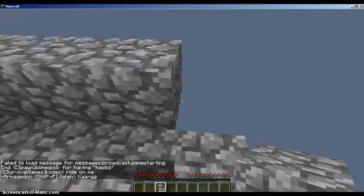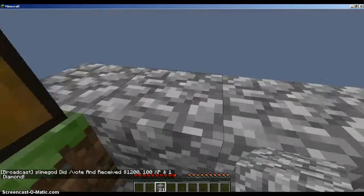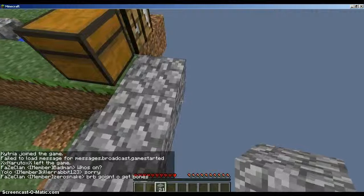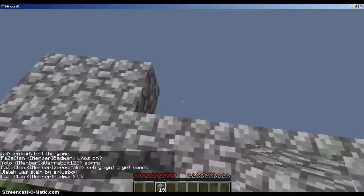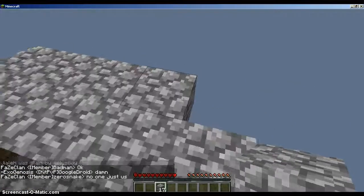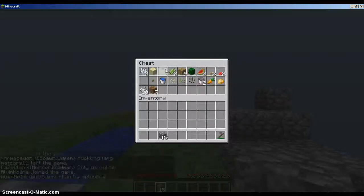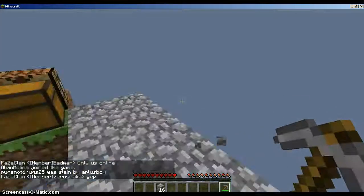I don't want to fall off so I'm pressing shift. Let's expand this a little bit. I'm not gonna let go whatever I do. I don't need that there, so let's go back to our chest and get that. I don't want to waste our cobblestone — let's put that back in the chest.